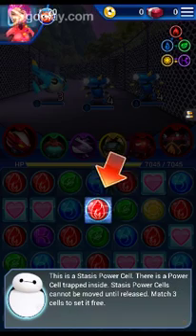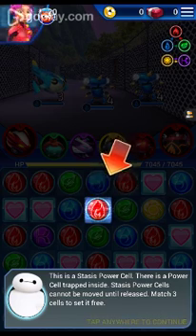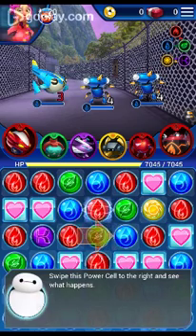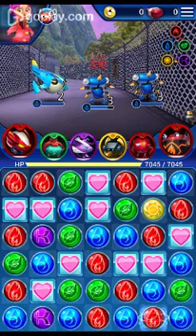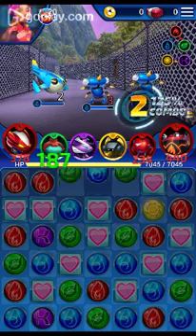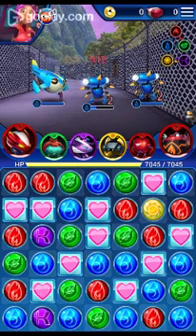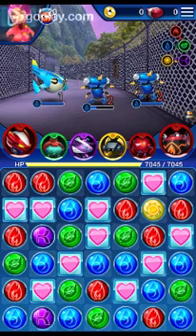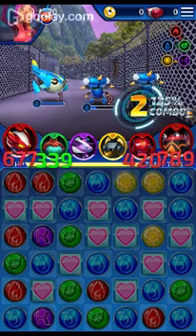Wait, this is a stasis power cell. There is a power cell trapped inside — stasis power cells cannot be moved until released. Match 3 cells to free it. Let's move this power cell to the right and see what happens. Nothing different. But now there are trapped ones, so it's getting a little bit harder.